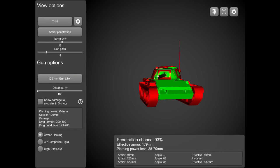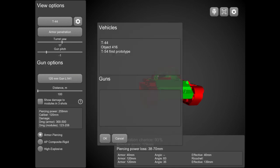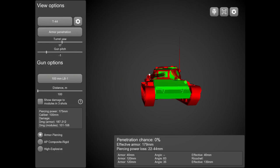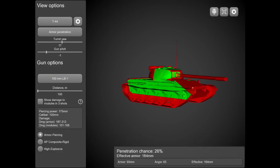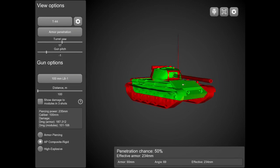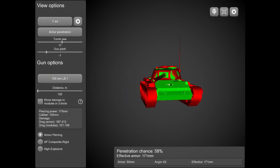Unless they hit the gun or that unlucky part of your turret mantlet, you're going to get penned regardless of spaced armor. Now if we look at the same gun the T-44 gets — the LB-1 — at a sharp angle you can bounce shots off your frontal plate. Side shots are easily penned, but the frontal plate is fairly reliable at an angle, which helps when poking around corners.